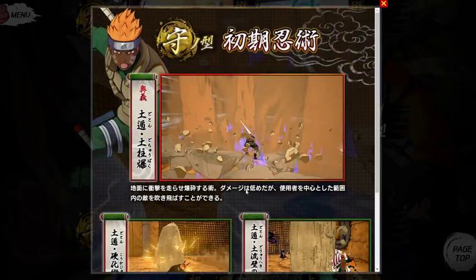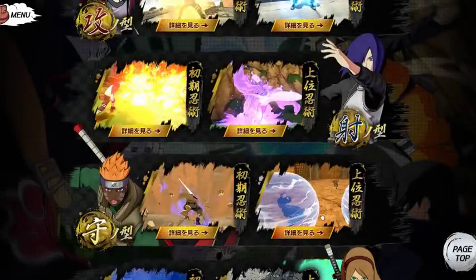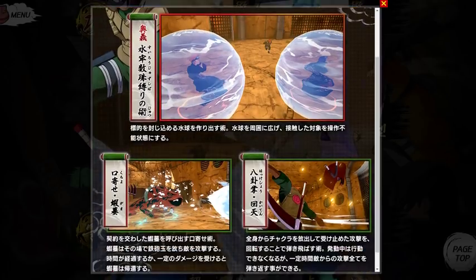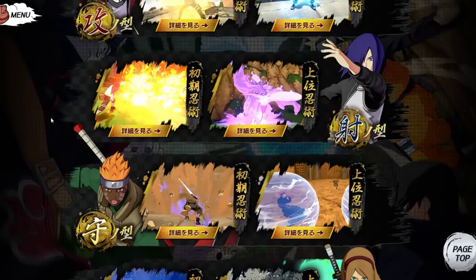Moving on to the defensive style: I'm not sure what this jutsu is but I'm assuming it's some type of earth style, and then earth style mud wall. We already saw Zabuza's water bubble jutsu, which was in the betas as the ultimate for defensive types. There's a toad summoning for defensive style. It also seems like defensive style gets all the big weapons — Zabuza's sword, Kisame's shark skin sword, and Hidan's three-pointed sickle scythe.